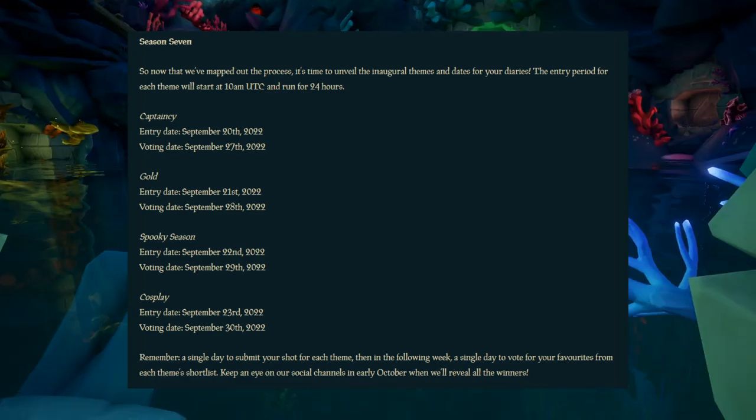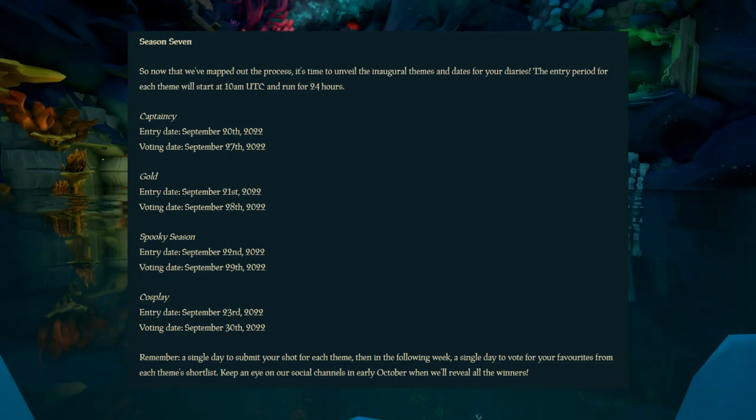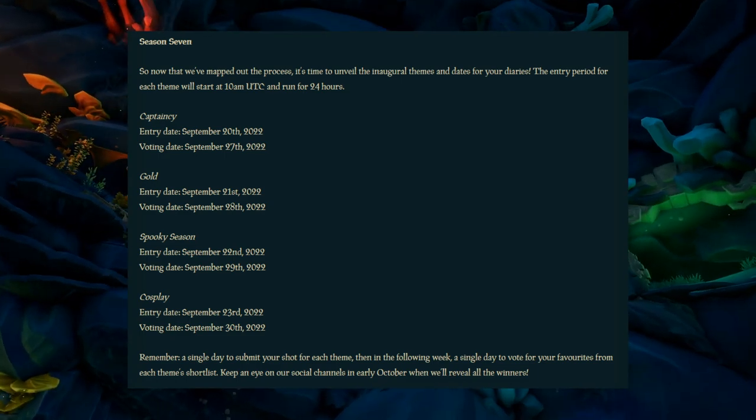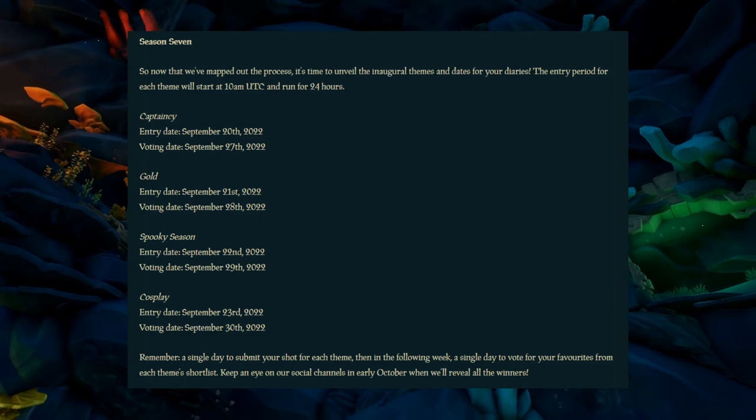You will have 24 hours to submit your chosen outfit. You can submit up to four outfits per theme, but you can only have one outfit win, and you can only be nominated for one theme. So really, just try and narrow down to one for each theme if you can.